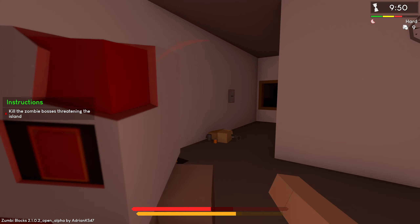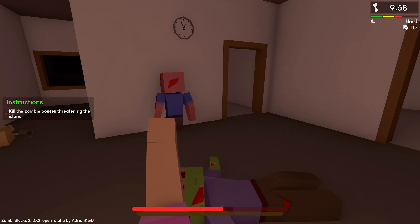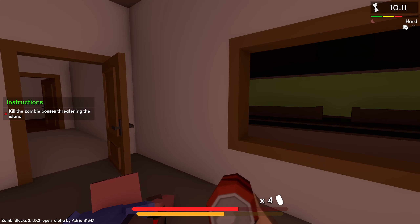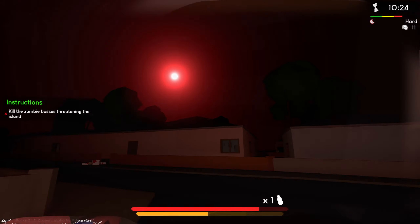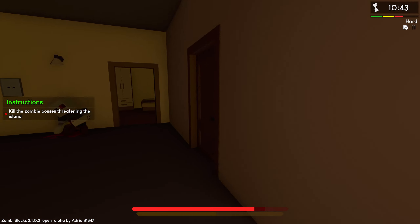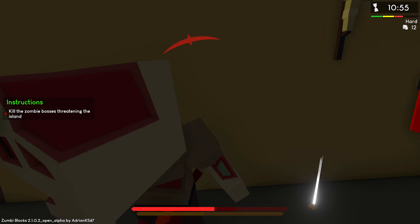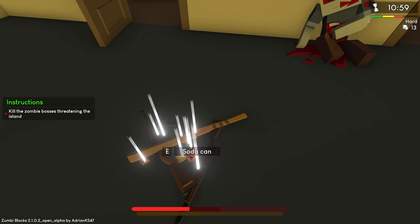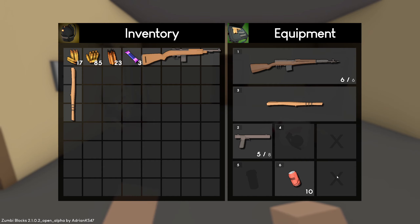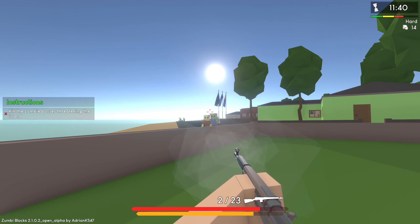Cough syrup recovers your maximum health. I'm getting assaulted by zombies everywhere, just trying to heal up. That heals our health and that heals our stamina. That red sun is very creepy. There's no way to predict the zombie's movement — it's jumping into the wall, so strange. We probably should have just shot the zombie. Let's drink the rest of that cough syrup — just chugging cough syrup.